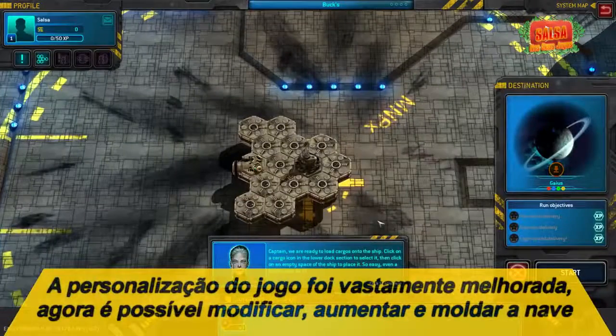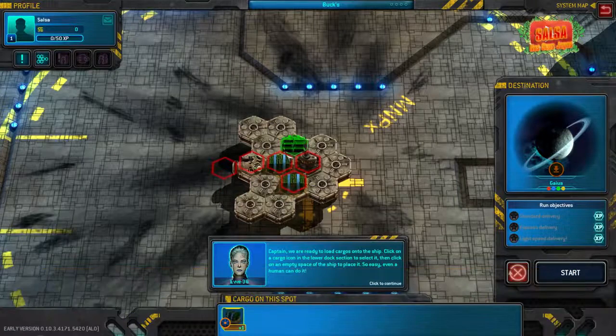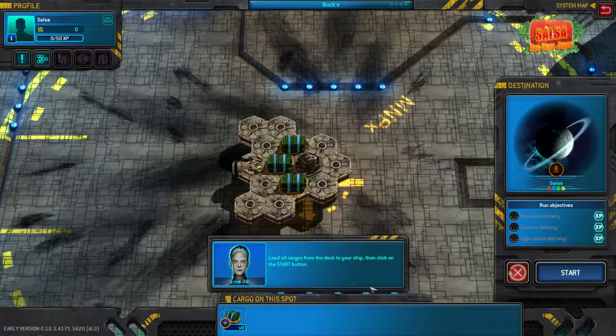Captain, we are ready to load cargo onto the ship. Click on a cargo icon in the lower dock section to select it. Then, click on an empty space on the ship to place it. Load all cargo from the dock to your ship.